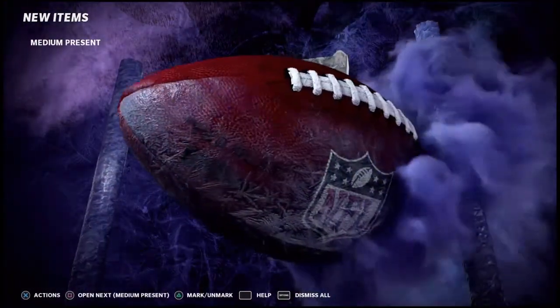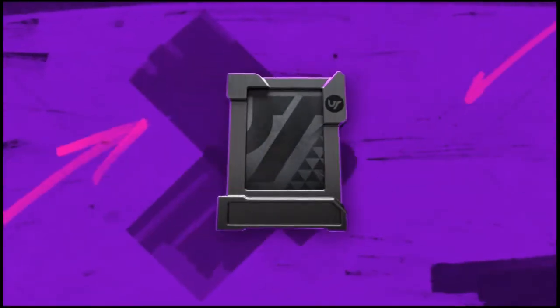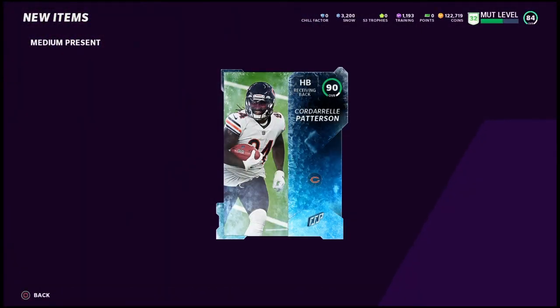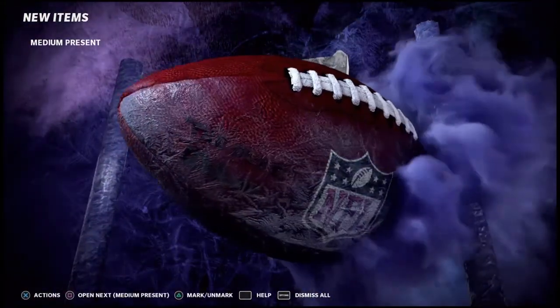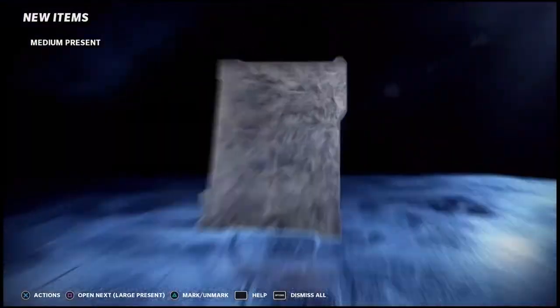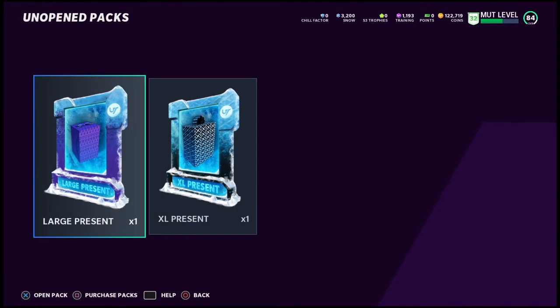Not bad out of a medium. Got the fire animation again — another 88 DeAndre Swift. Another 91 Tyler Bass, we'll take a 91. 87, 87 — Xavier Woods. 87 Harris. Got a 90 Cordell Patterson — from our Bears theme team, we'll find a spot for him. And 89 Shelby Harris. Got the fire again — 88, is he the only guy you can get? 88 Swift.